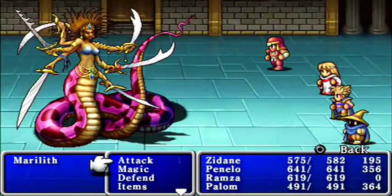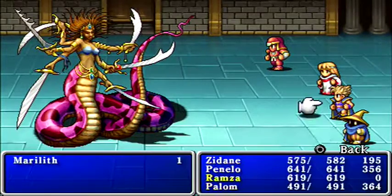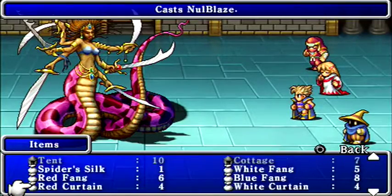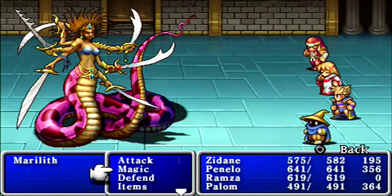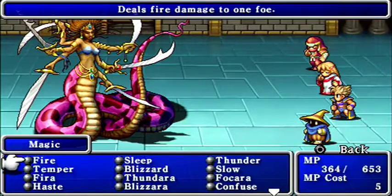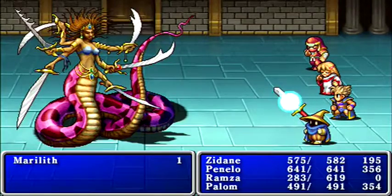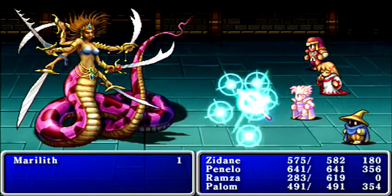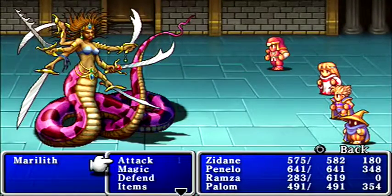To get to the next area we need to defeat Marilith once again. Same thing as Lich — she's not going to be as easy as the first time, but she won't be particularly difficult either. Let's set up our defenses and offense. She does hit pretty hard — I should probably focus on setting up physical defense first rather than the Nul spells, but I think we'll still be okay.